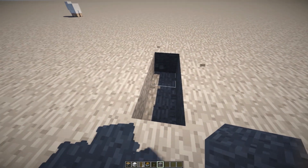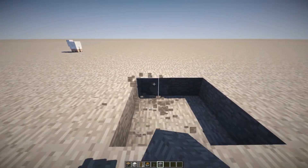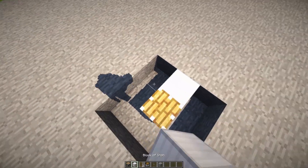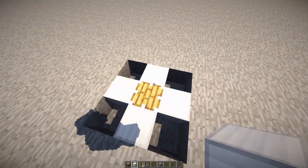First, dig out a three by three area. Once you have that, go ahead and place down a piston facing up in the middle, then surround it with a block of your choice.